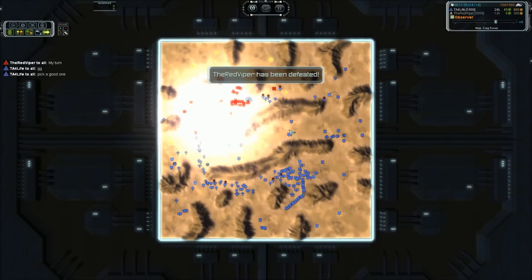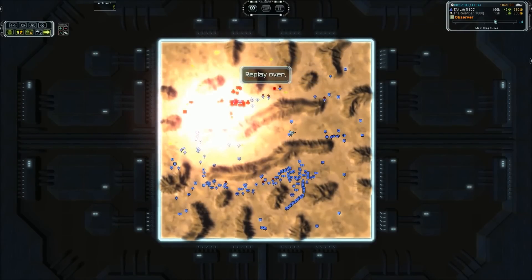I think the map did the Red Viper in more than anything. His build just was not up to par, and I am sure he will be correcting that in the coming days. You always have to practice when you have got a tourney like this — that map has been in the last three WWPCs I have seen. That is that — it is 2-1 Red Viper to TA4Life, and this is best out of five. Next match is coming up as soon as I can get it out.